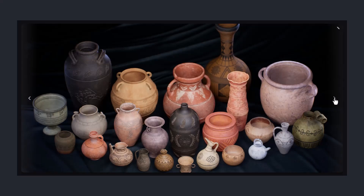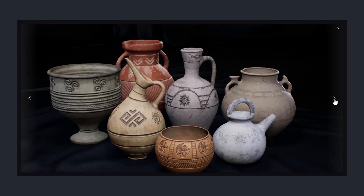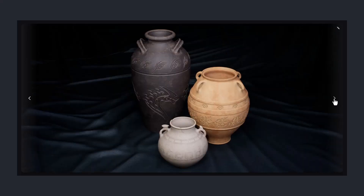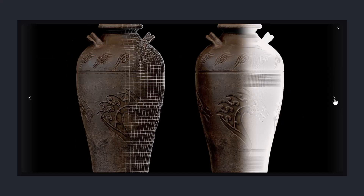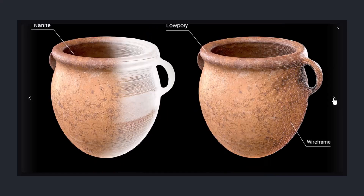Next we've got something a little different: Clay Pots by Delzar Studio. Now I know what you're thinking — clay pots, really? But hear me out. This pack comes with 25 high-quality hand-painted clay pots designed with both Nanite and low-poly versions for flexibility. These aren't just filler props — they have AAA-level textures that make your environment feel lived-in and real. Small details like this matter when you're creating immersive worlds, and these pots are seriously well made. It's one of those things that seems minor but makes a huge difference in your scene's realism.